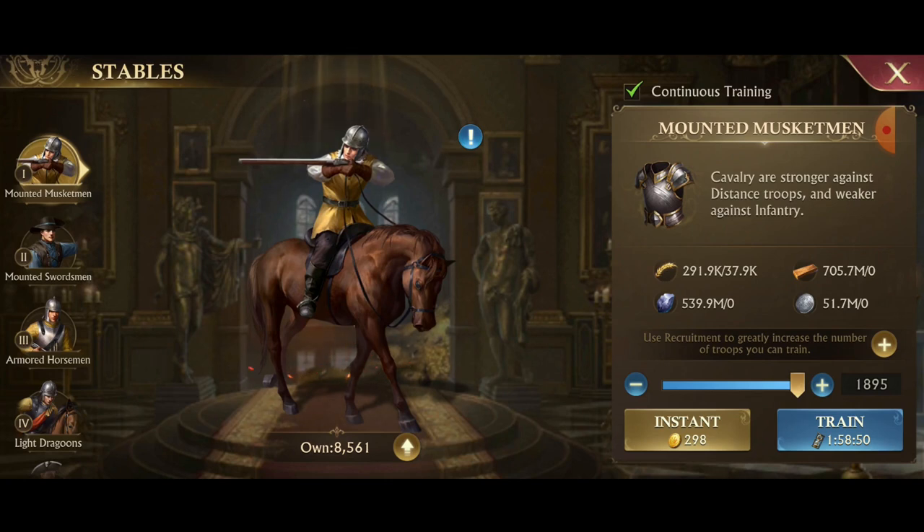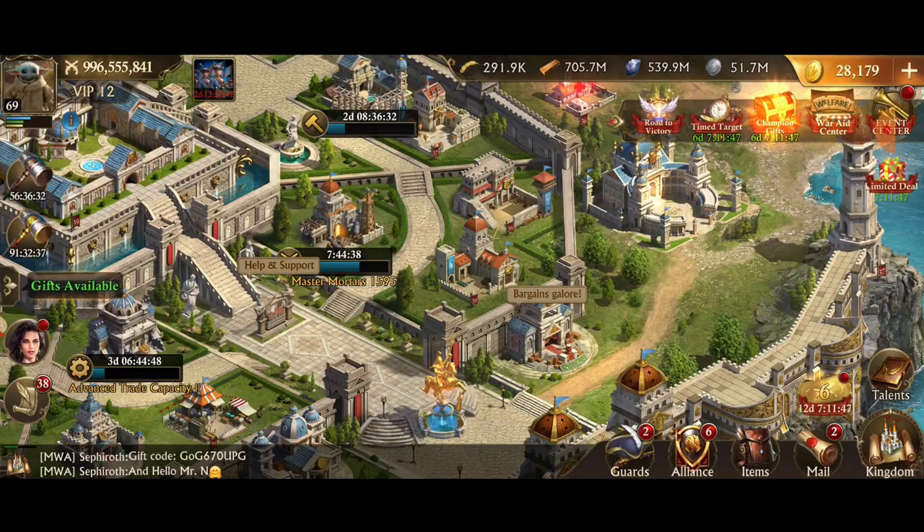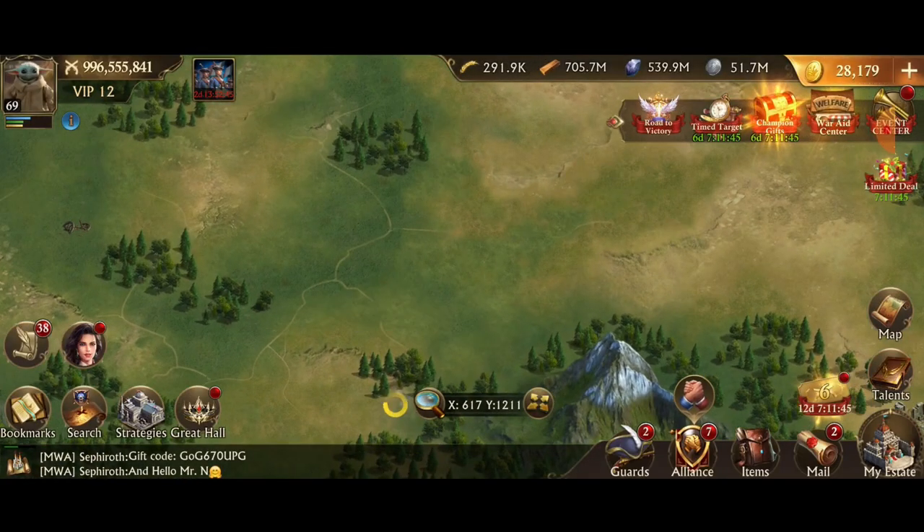You have to make sure you uncheck the continuous training button if you're saving up troops for reset to claim your daily quest. If continuous training is on and they finish two minutes before reset, it's going to automatically claim the troops and you'll have to start over. So be careful with that.